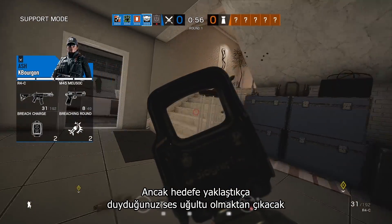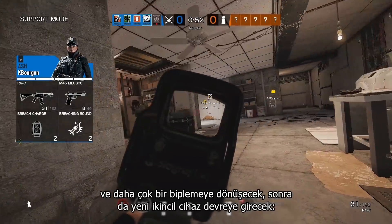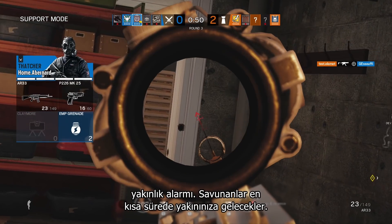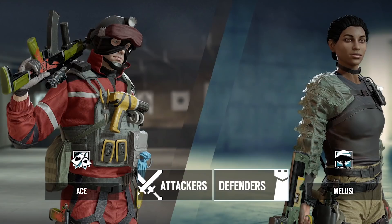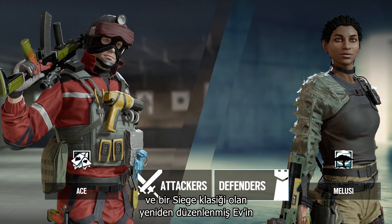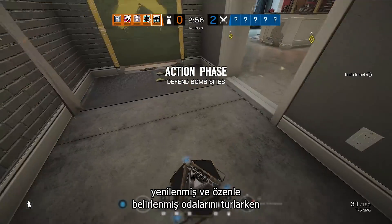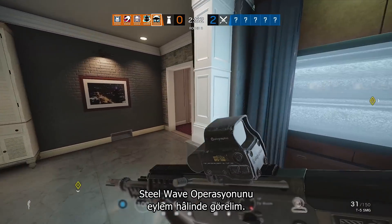But if the sound you hear as you approach the objective is less of a hum and more of a beep, then you've tripped the new secondary gadget, the Proximity Alarm. A defender will be with you shortly. Take a quick second to subscribe to this channel, and let's see Operation Steel Wave in action as we tour the freshly renovated rooms of the rework of a Siege classic, House.